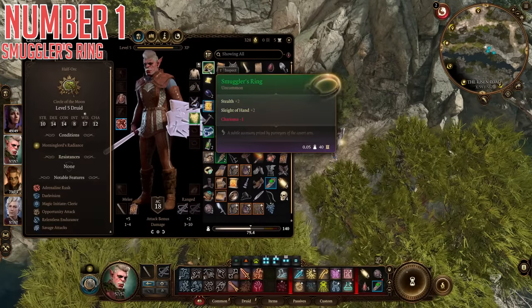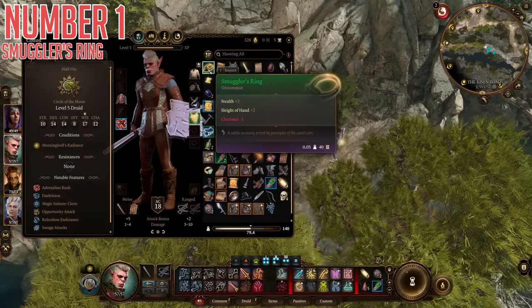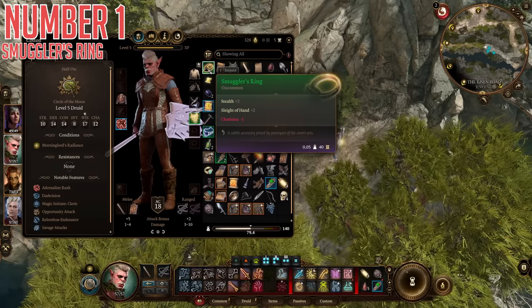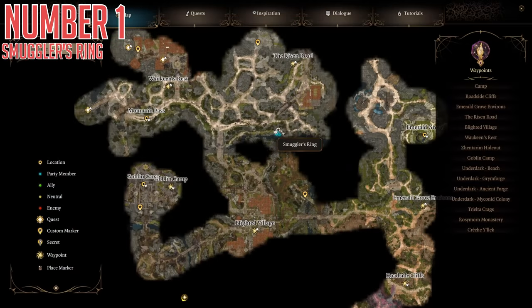This one is located in the wilderness area quite early on, and not even in a locked-off area. It is simply a ring that gives you some stat trade-offs, specifically a good one for a stealthy type character like a rogue, as it gives you plus two stealth and plus two sleight of hand, but also minus one charisma. So better at sneaking, lockpicking, pickpocketing, and worse at talking — which seems a fair trade-off, especially in a party of four where only one of you actually needs to be good at talking.